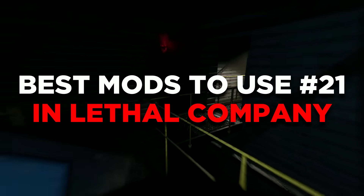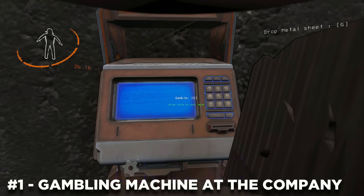This is part 21 of the best mods to use in Lethal Company. For the first mod, this is the Gambling Machine at the Company mod.